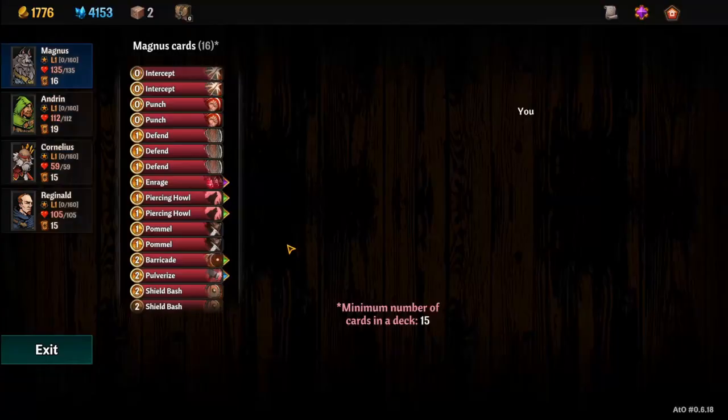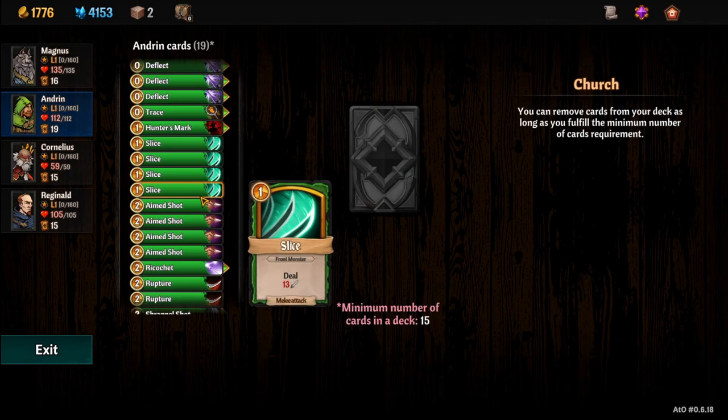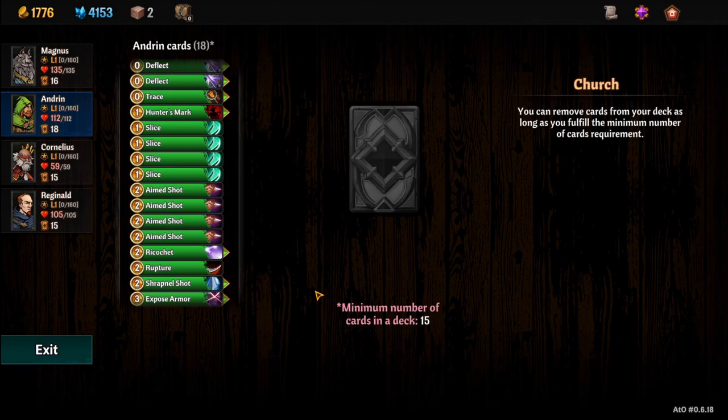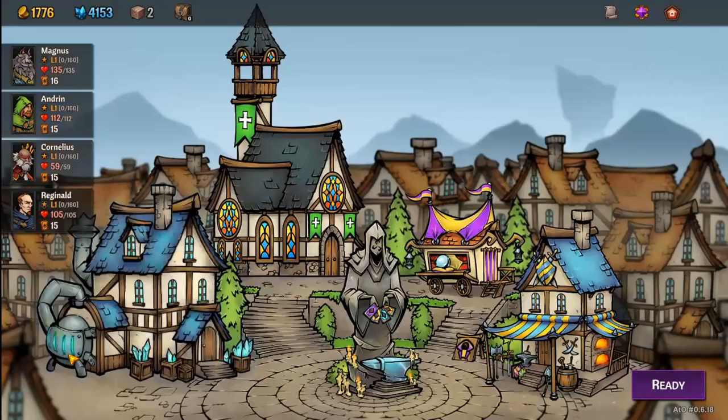Now let's get rid of a couple of cards. We're going to get rid of one of the Ruptures — we'll hold on to one Rupture. Get rid of a couple of Aim Shots. I don't care as much about the Bleed, but I want the Slow. And let's get rid of one Slice.